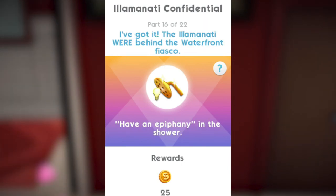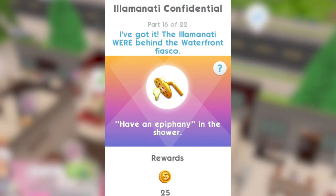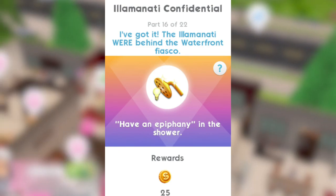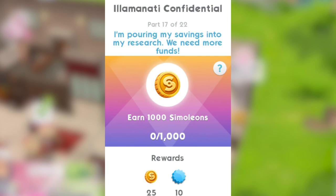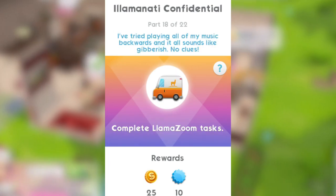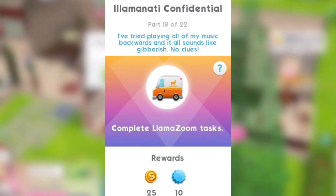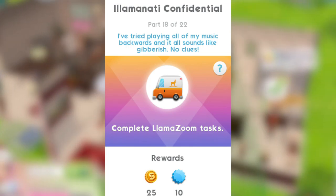Part 16: I've got it — the Illuminati were behind the waterfront fiasco. You need to have an epiphany in the shower, so that's a quick instant complete one. Part 17: I'm pouring my savings into my research. We need more funds — earn a thousand simoleons for that one. Part 18: I've tried playing all of my music backwards and it all sounds like gibberish. No clues — complete the llama zoom tasks again.